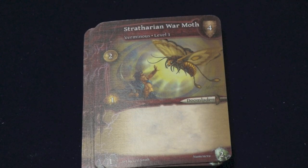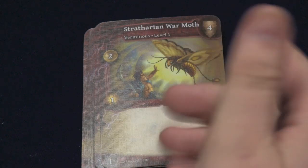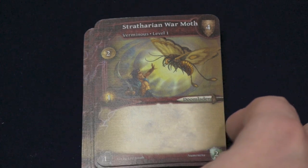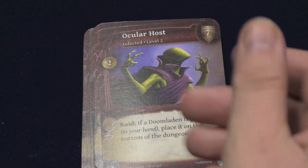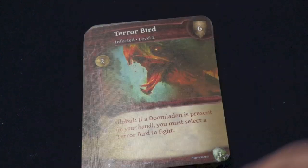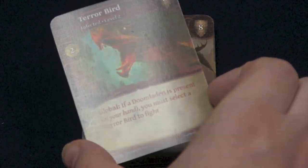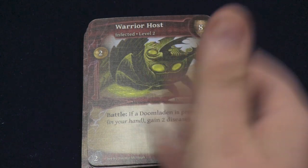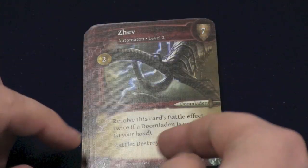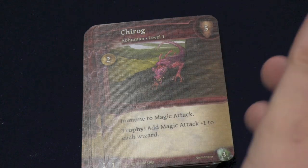Let's take a look at a smattering of all the monsters. The monsters in this one are very creepy — I guess a billion years in the future will do that for you. There's a War Moth, which is Doomladen, and it gives good money and light if you kill it. Doomladen is a mechanic that affects other creatures: if a Doomladen is present in your hand, some monsters get placed on the bottom of the dungeon deck; others force you to fight a Terrorbird; some give you two diseases when you fight them; others will destroy a wizard or cleric twice if you have a Doomladen, destroy a thief twice, or destroy a mercenary level one hero twice. So there are lots of things that interact with the Doomladen mechanic.